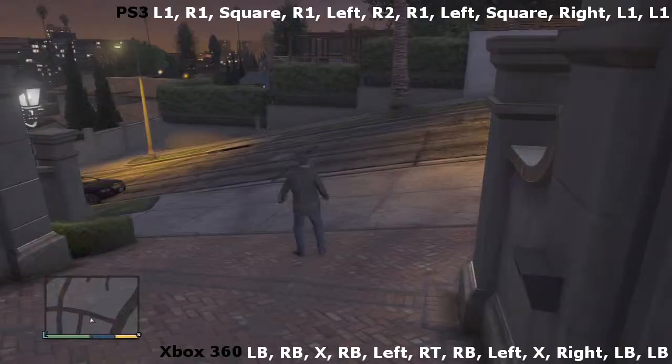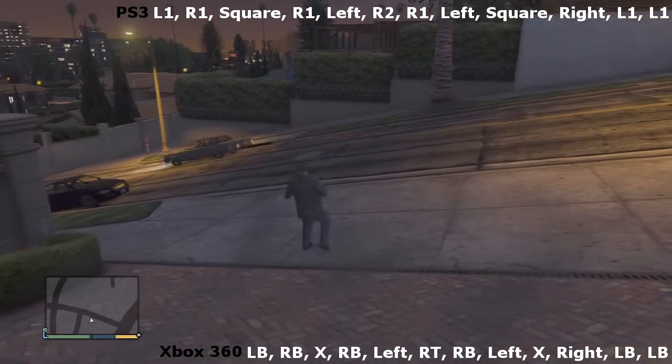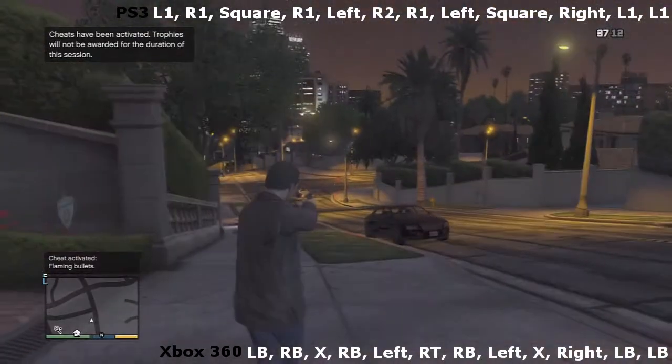Flaming bullet cheat for the PS3: L1, R1, Square, R1, Left, R2, R1, Left, Square, Right, L1, L1. And for the Xbox 360: Left Bumper, Right Bumper, X, Right Bumper, Left, Right Trigger, Right Bumper, Left, X, Right, Left Bumper, Left Bumper.